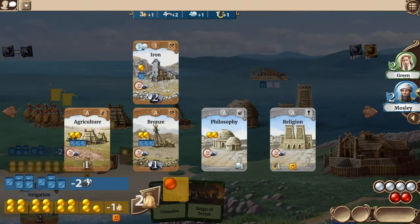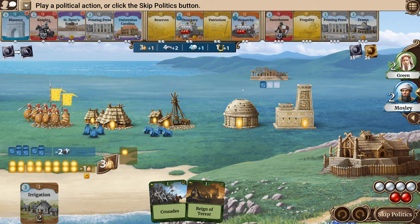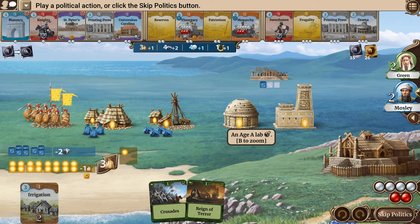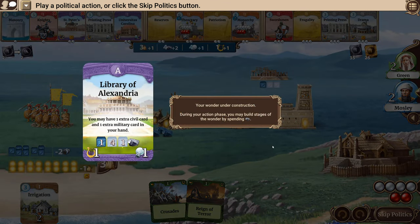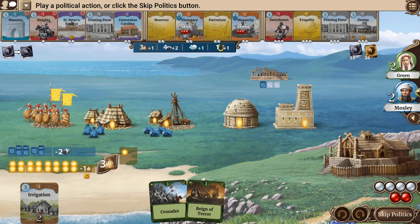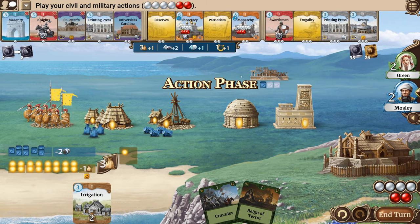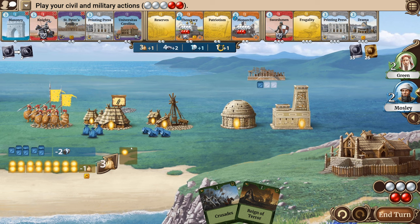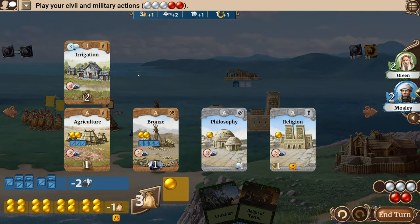The computer built a new iron mine, which I didn't get. But iron is really useful. There's Reign of Terror — the weakest civilization loses one population. I just don't have a lot of good political cards to play. I know I'm losing out on victory points, but I don't like that card. So we're going to go ahead and skip it.